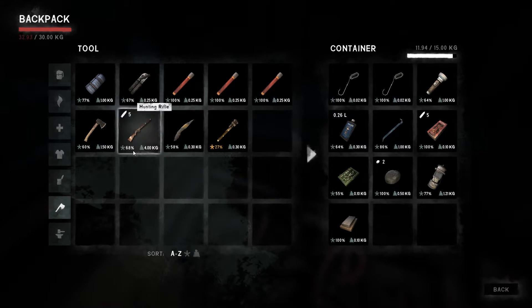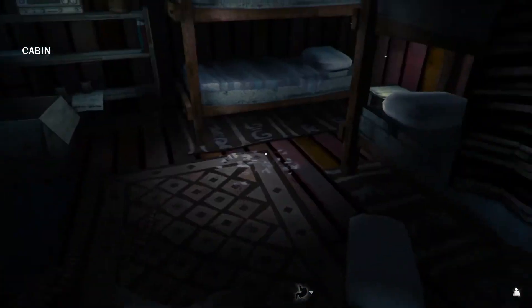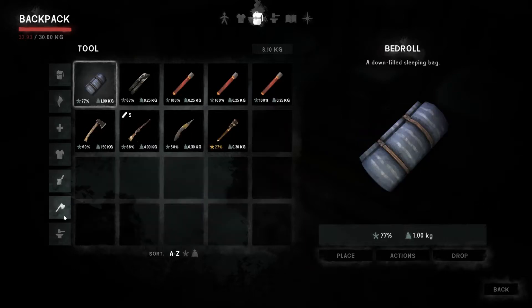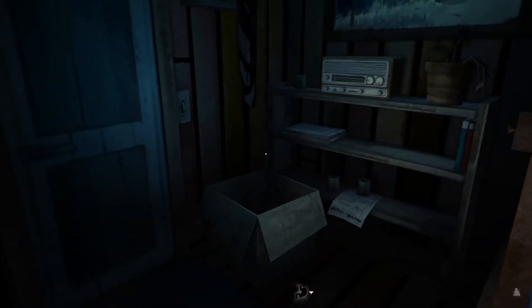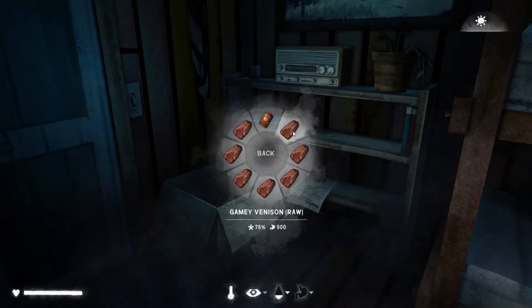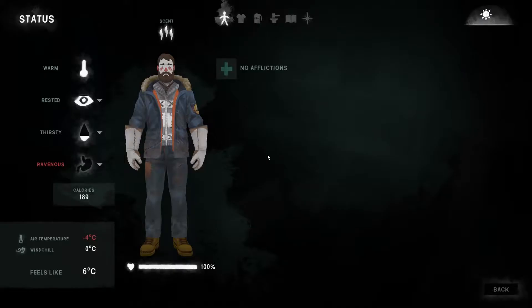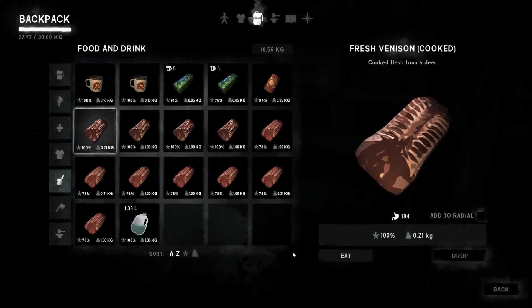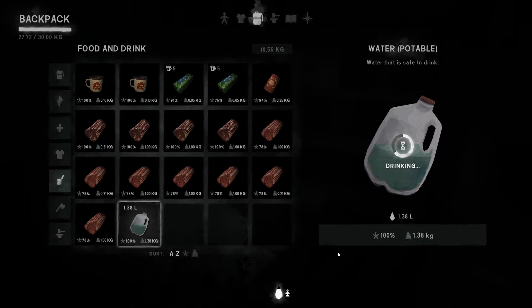I am actually half tempted to leave the rifle behind - I can't put it in the container but I'm thinking I don't really need to be carrying that with me. I'm half tempted to leave it behind and use the extra carrying weight to carry more venison back. Because when I get to Jeremiah's I'm going to try and avoid going into the hut. Let's eat some of our cooked venison and drink, and then I think we're ready to head over to the cabin.